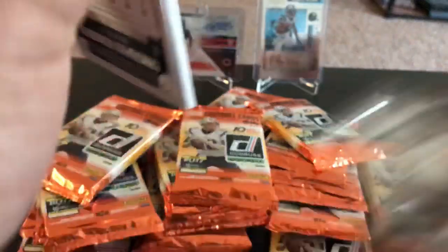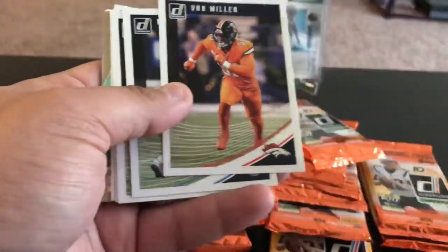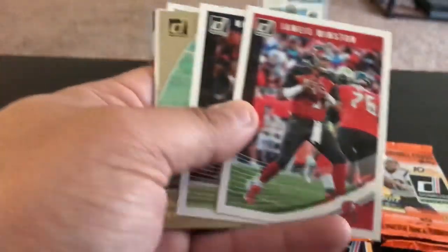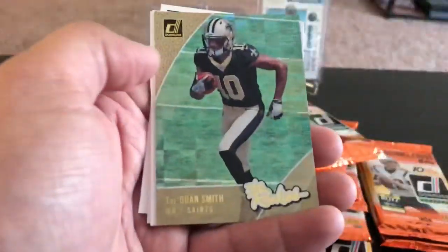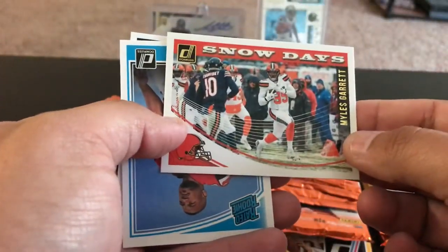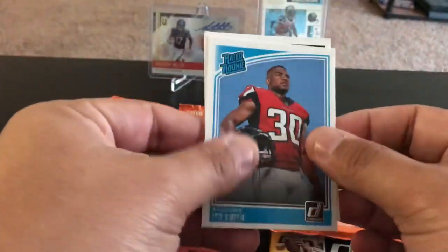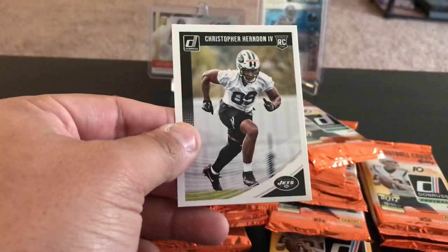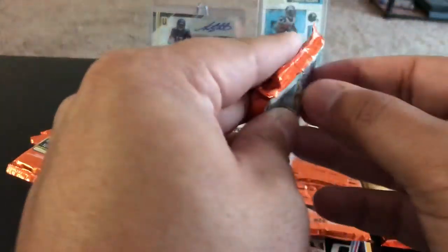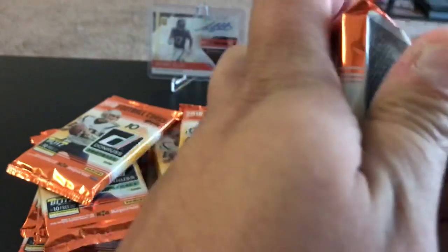These packs feel really thin. Jared Cook, Von Miller, Malcolm Butler, Titans, Trubisky, Famous Jameis, Mike Williams. The rookies insert of Taquan Smith — really nice looking cards. Snow Days of Myles Garrett, Ito Smith ready rookie, and Christopher Herndon. Alright, I've made up a massive pile of packs so we'll just deal with it.